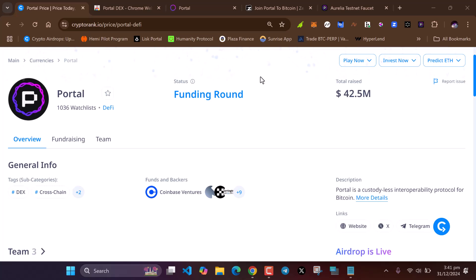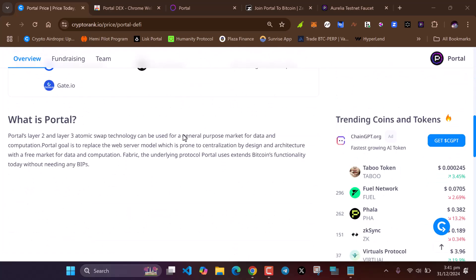Hello guys, today we are going to be talking about Portal to Bitcoin. Portal to Bitcoin's layer 2 and layer 3 atomic swap technology can be used for a general purpose market for data and computation. Portal's goal is to replace the web server model, which is prone to centralization by design and architecture, with a free market for data and computation.